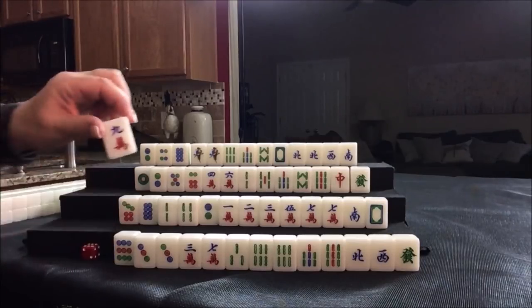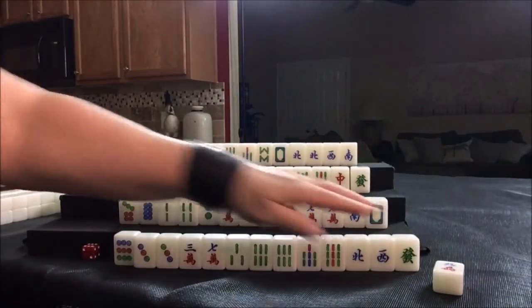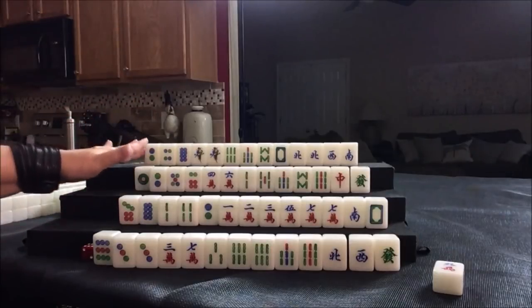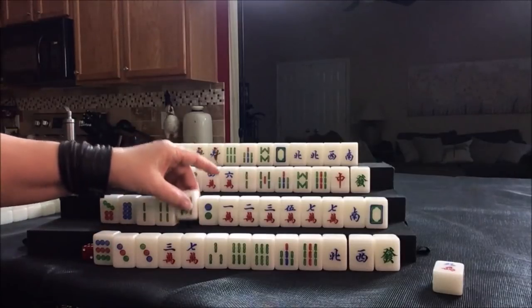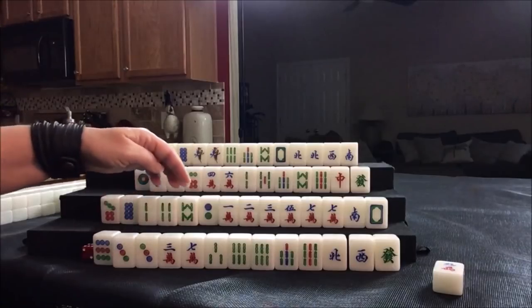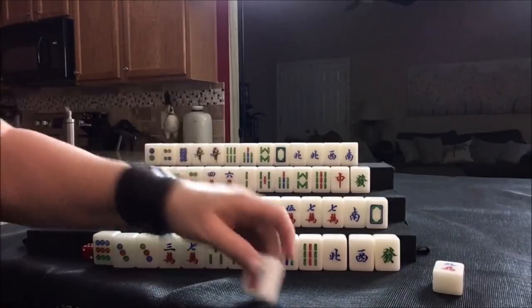We're going to start by discarding a nine crack for east. Nobody can take it, so we're going to draw eight bam. That is not helpful. Let's discard the seven dot.